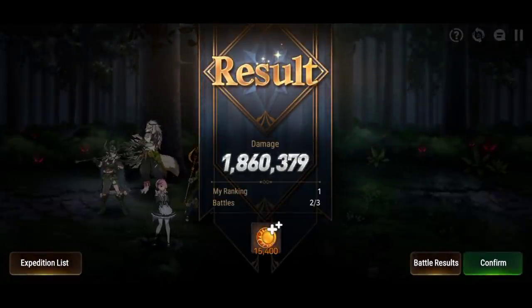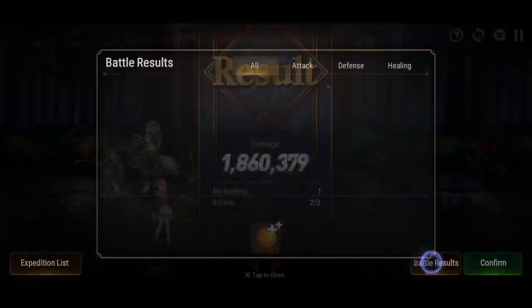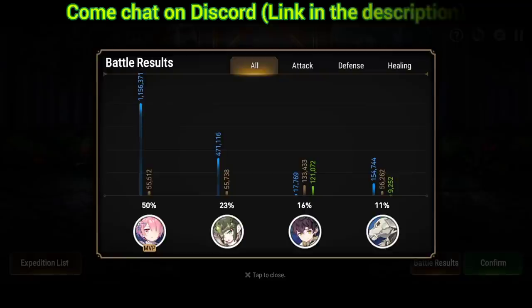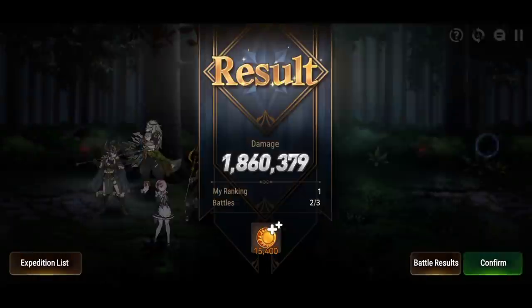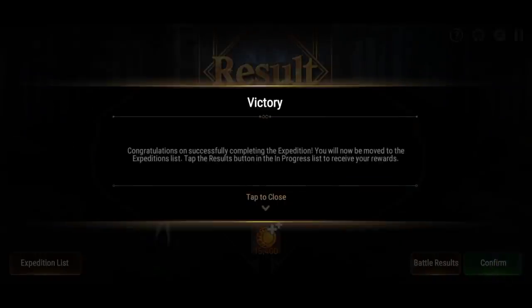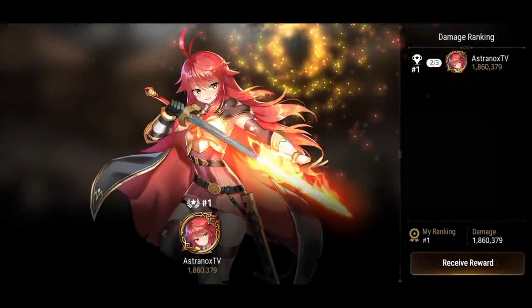A great trick is to use the Profit Candlestick 3-star artifact on Lotz. When he gets attacked it reduces his skill 2 and skill 3 cooldowns by one turn. With a 40% trigger chance at +30, this is very strong because Lotz can use both skills much more often.